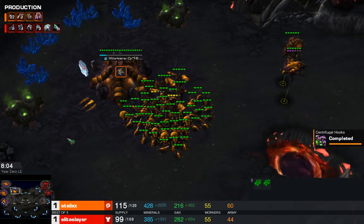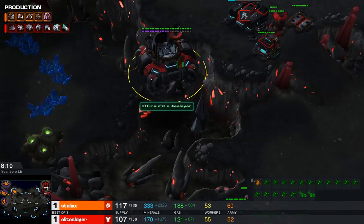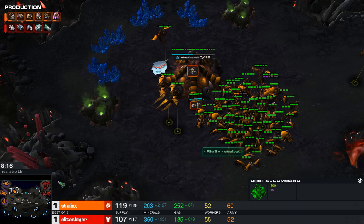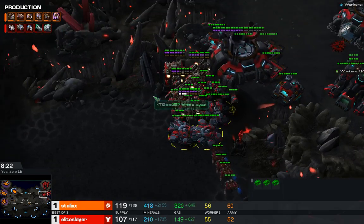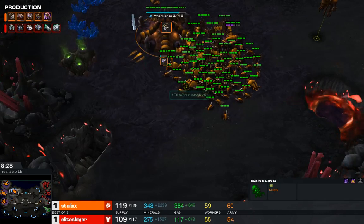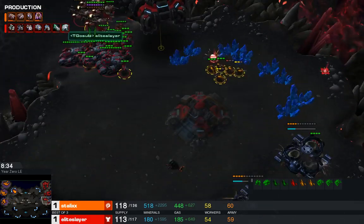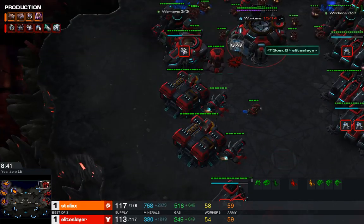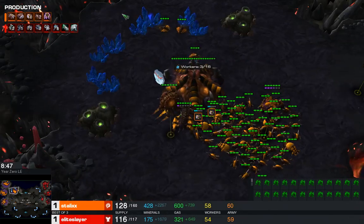The Muta count is rising and we're seeing Stalix power up to that 60-plus drone range. This third base is floating over — that's a tiny bit late for Elite — so Stalix will have an economic advantage, at least for a little while. The push we saw in game one with a few tanks and a lot of Marines is coming, but this time Baneling Speed is done, so there's going to be a lot of Lings and a lot of Banelings. Stalix should have a pretty good idea of what's coming and wants to harass with his Mutas to keep this push at home while he gets his drone count up.